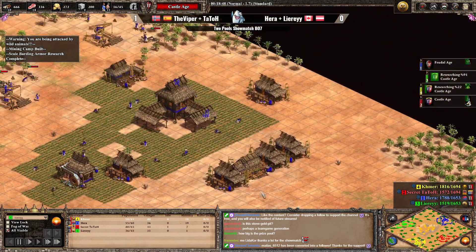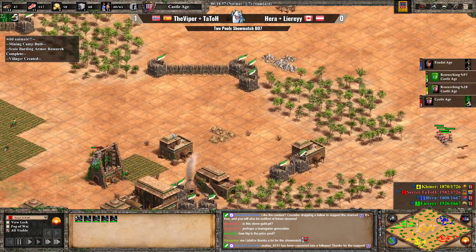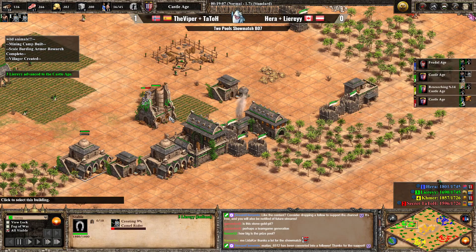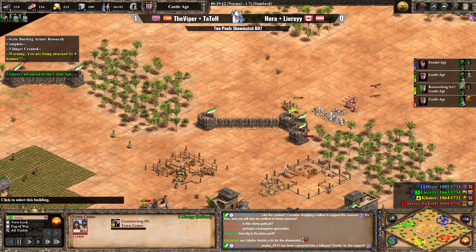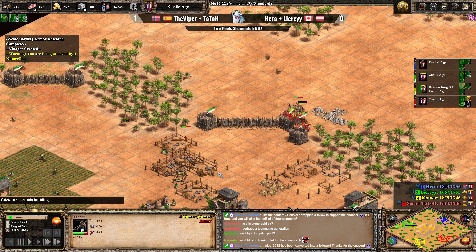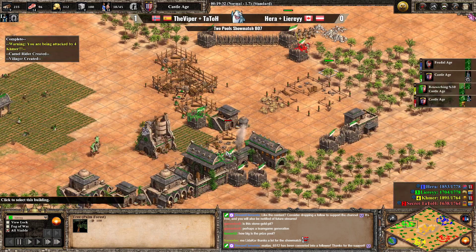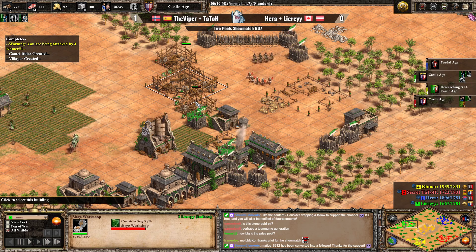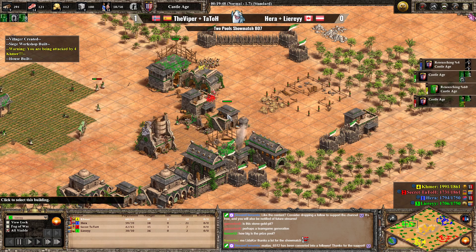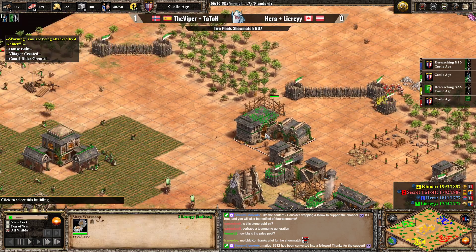Hera has a nice little build here and will probably click up to Castle Age very soon as the last player going into Castle. That could be a slight issue for Aftermath though if they can't defend. One thing why this is good for AM is that Indian camels do have extra pierce armor, so they are probably the most resistant camels to arrow fire — the archers from Viper will not really hurt them, especially just Feudal Age archers. A defensive siege workshop from Leary, fearing the archers. The quick walls are super, super nice, so by the time these guys bash their way through, the Siege Workshop is going to go up. Leary is making sure, after a previous game, there is no holes at all.